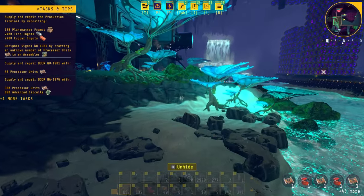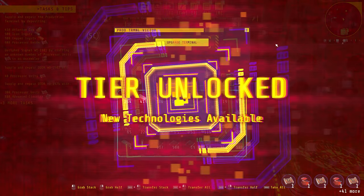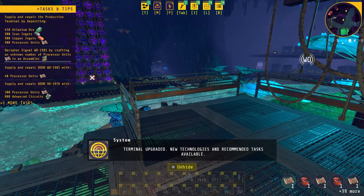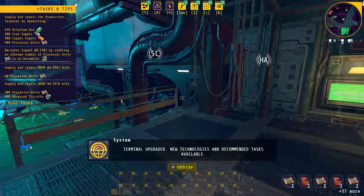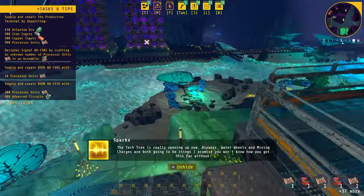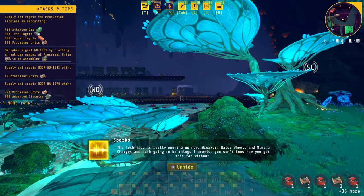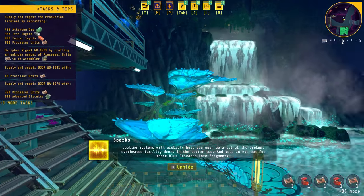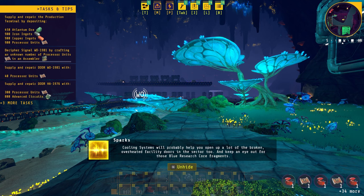So we are going to go and unlock this next phase. Terminal upgraded — new technologies and recommended tasks available. The tech tree is really opening up now. Water wheels and mining charges are both going to be things you won't know how you got this far without. Cooling systems will probably help you open up a lot of broken, overheated facility doors in the sector too. Keep an eye out for those blue research core fragments.